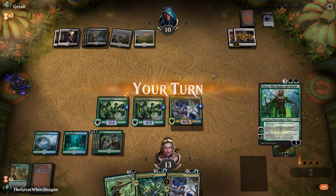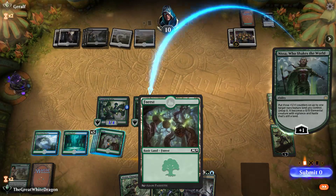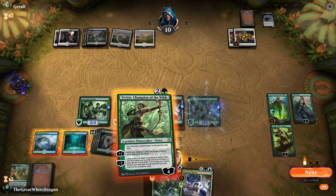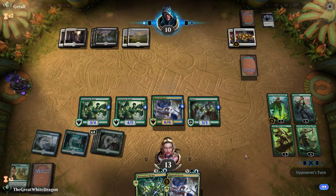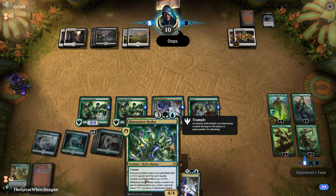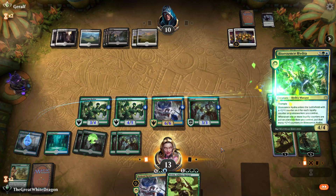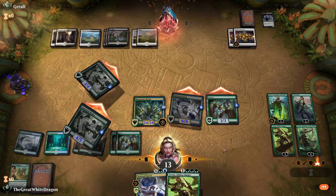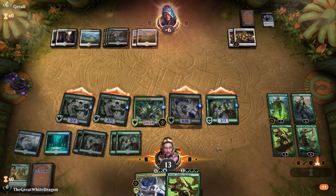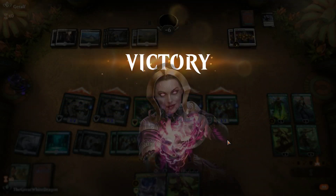Oh look at that — all the planeswalkers. Let's just drop this to demonstrate a point. Yep, that's a bunch of things. Let's actually skip this turn. Yeah, let's just say oops — it's not actually oops, I just wanted to make my point. I guess this is a pretty decent display of full throttle what the deck can do. We only didn't have Wilderness Reclamations, and that's pretty much it. That was a pretty good game.